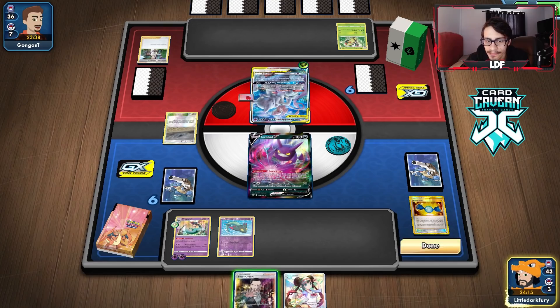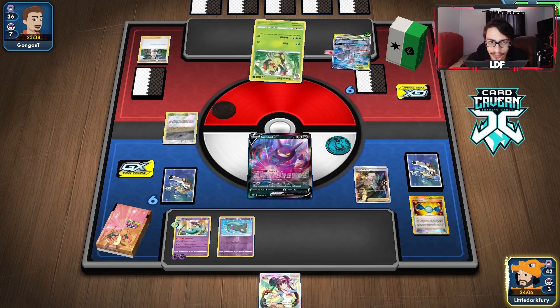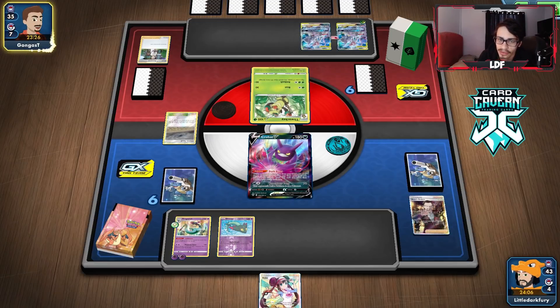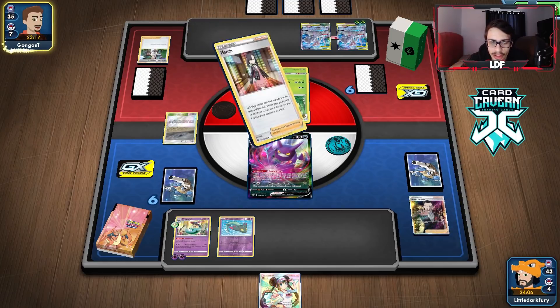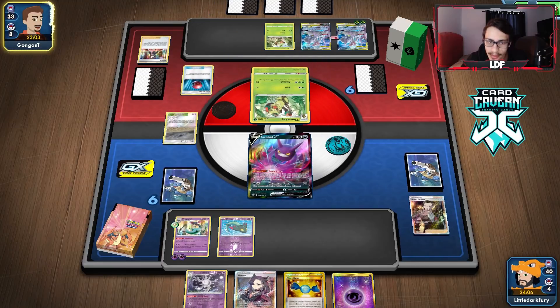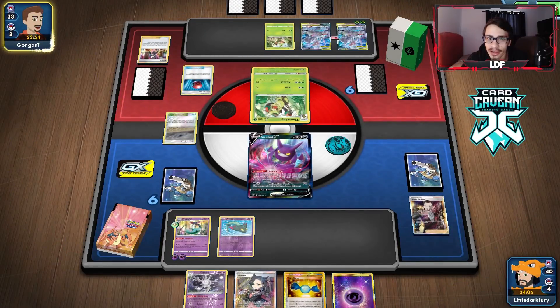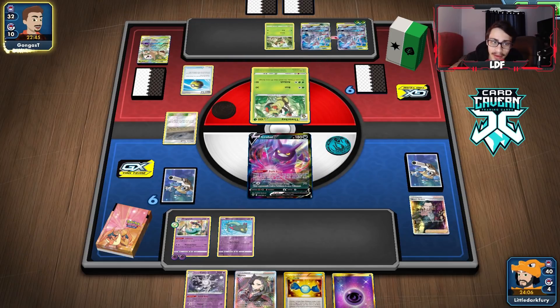Bossing the Thwacky can buy us an extra turn to set up. Even if we attack Dragapult for 240, there's still a chance of coin flip variance. He Marnies again — we get a supporter, and if we get Cursola down we can handle those Egg Rows. We find another Rare Candy and energy so we can retreat. There's a Cherish Ball — probably getting the Egg Row. We knock out Thwacky which is good. He does get the Egg Row.